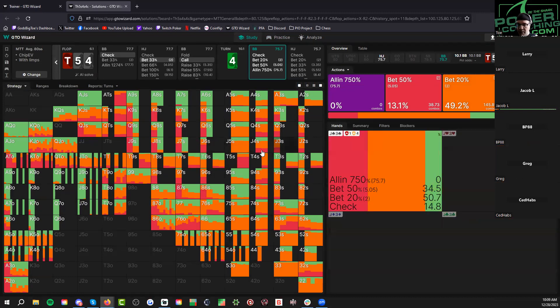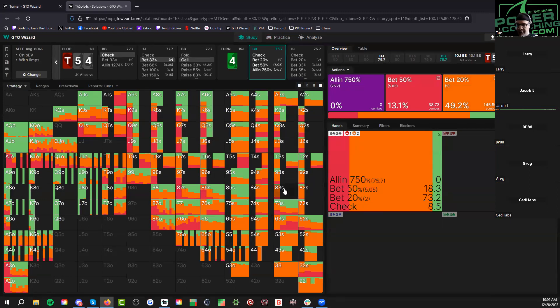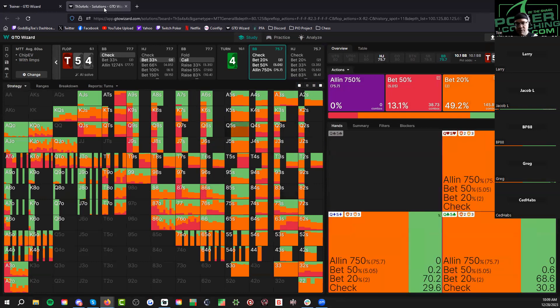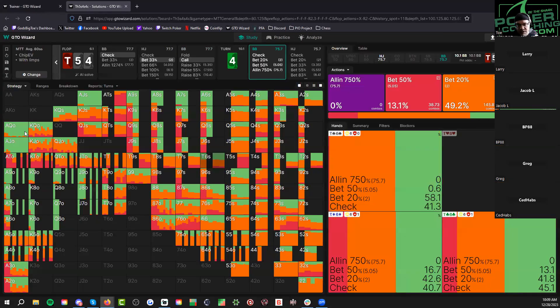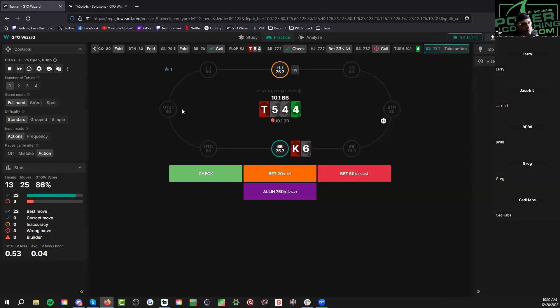I wonder how much this changes with our three-x as we go deeper. It broke — let's see if we can do it again. Does it flat or not check-raise if we don't have a spade? If we have a spade we check-raise small, but without a spade does it ever call? It was pure check-raising. Oh — I realized why it broke because he limped pre-flop and he won't limp at deeper stacks. Good point. Just check-raise your tens.